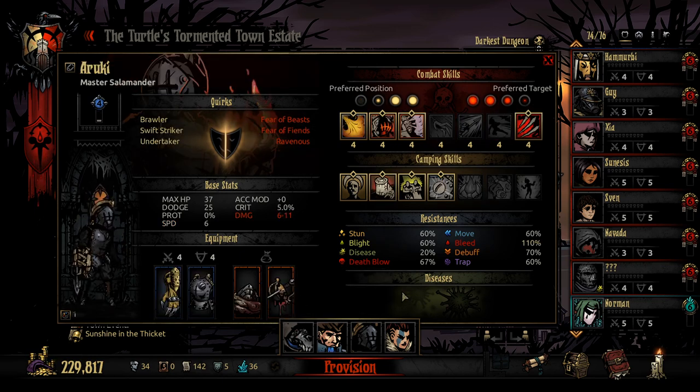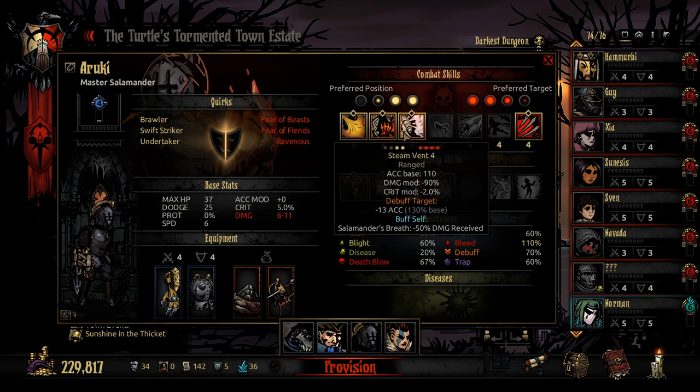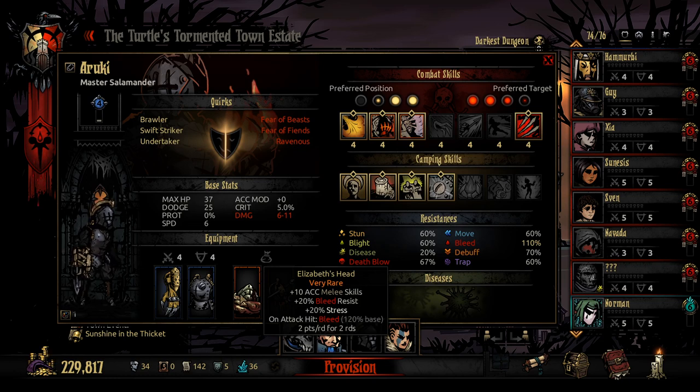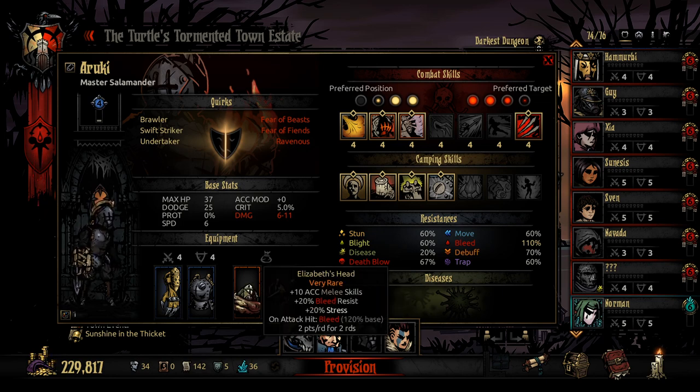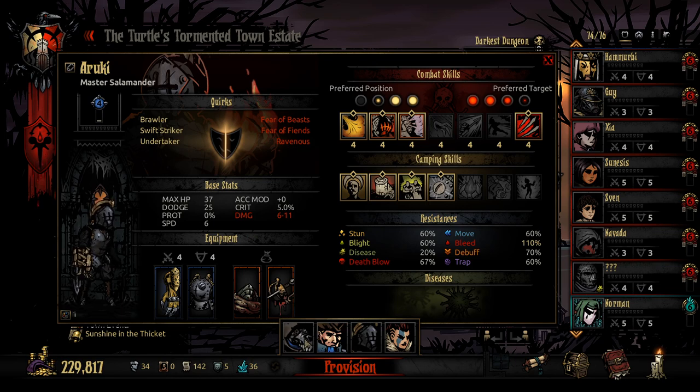Then we've got the Rookie here who hasn't been out in quite a while. She has her base Bleed on Lacerate, but she also has skills which do damage to multiple enemies, especially Steam Vent. I've gone with Elizabeth's Head, which on attack hit gives Bleed, paired with the Bloody Rapier. We get slightly less base damage, but our Bleed Chance goes up, our Bleed Amount Applied goes up, and we get a 10% crit versus Bleeding Enemies — an interesting combo I'm likely to use more often.